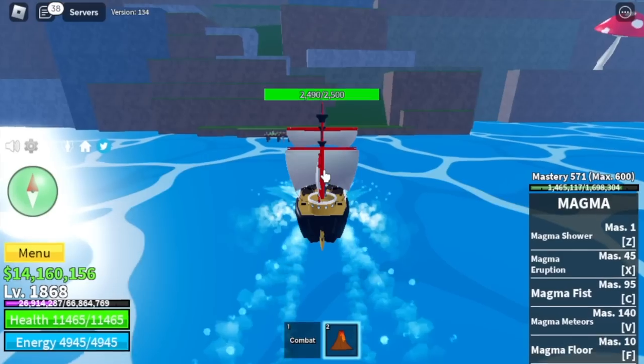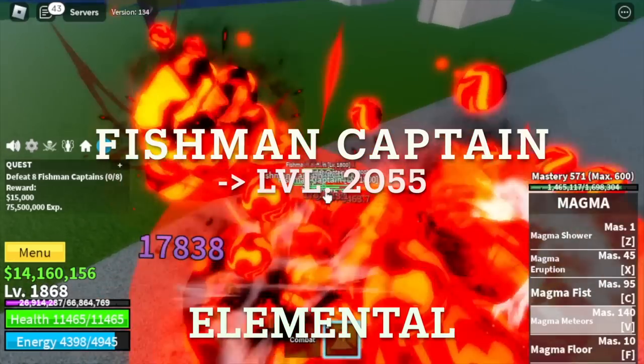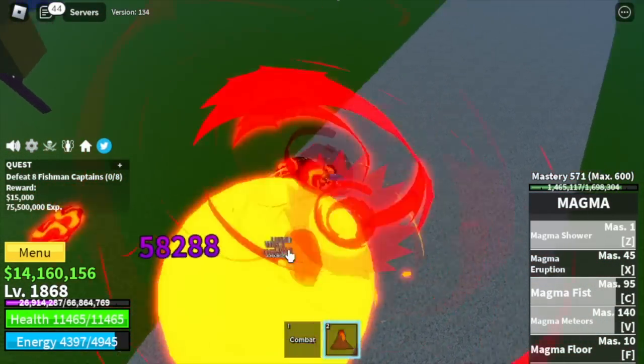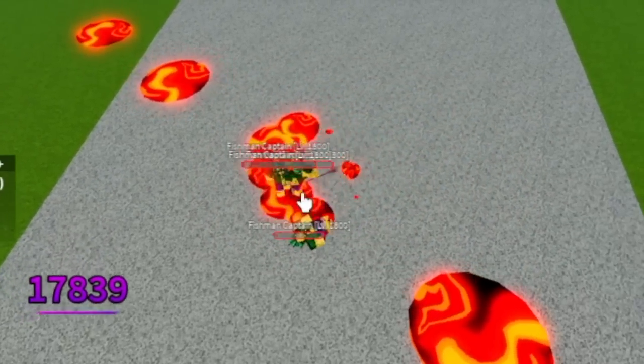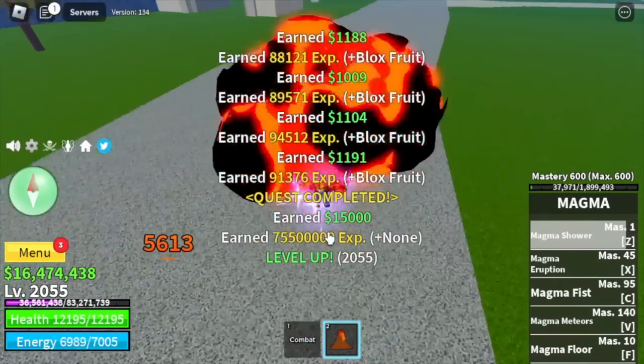Next island is the Floating Turtle. Our only target here is the Fishman Captains. We're gonna do this until 2055. Elemental is in effect, so you're just gonna keep on defeating them — until 2055.